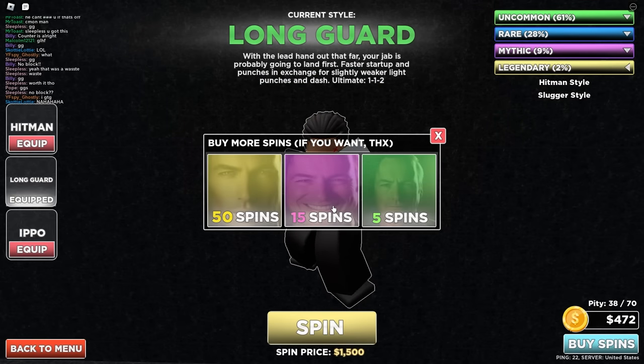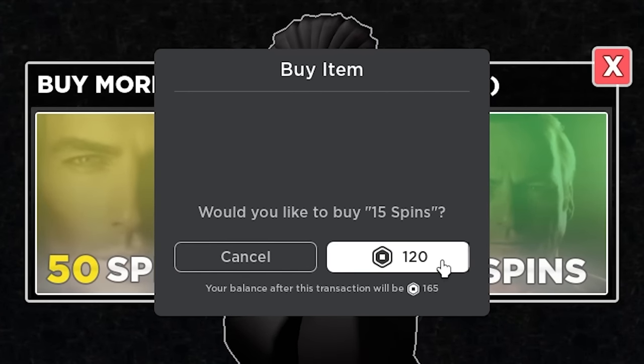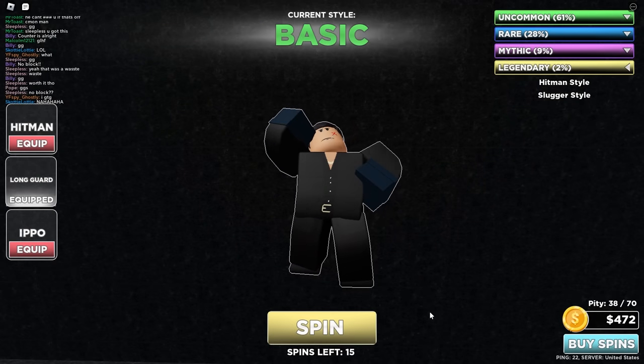It looks like I ran out of money, so it looks like I have to buy some spins with Robux. So we're gonna go ahead and buy 15 spins. Hopefully these 15 spins suffice. I really do not want to spend any more Robux, so let's go ahead and keep spinning and hopefully we get it.